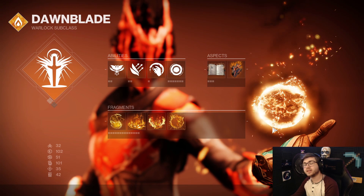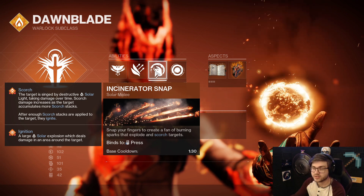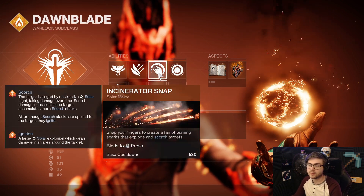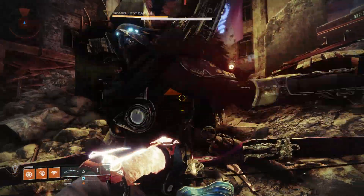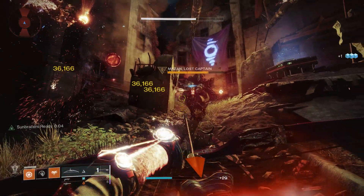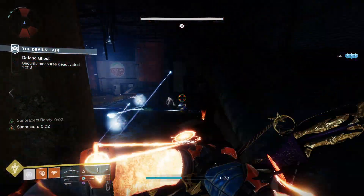Jumping over to our subclass, which plays a huge part in why you can take this into in-game content, we're going to look at our melee abilities. I like to run Incinerator Snap — it's a lot better than Celestial Fire because of its scorching effect. You can use it almost like a shotgun and nearly guarantee a Sunbracers proc 24/7. A trick you can do is be right up on an enemy, throw it at the ground, and you'll get an ignite almost 100% of the time because all the sparks hit a single target. Since your melee causes the ignite, this still counts as a melee kill, which procs Sunbracers — very, very strong.